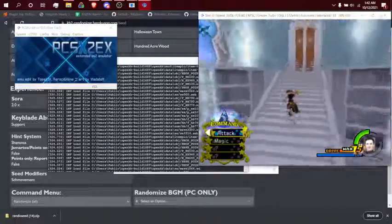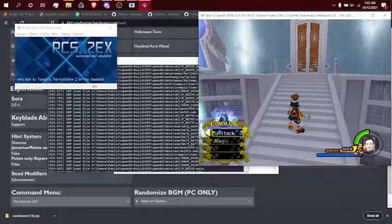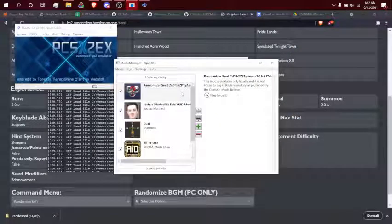Alright then. Yeah, that should be everything relevant for setting up OpenCage to play Kingdom Hearts 2 Final Mix Randomizer. If there's anything I missed in the video, just shoot me a DM — you'll probably see me on the Discord most of the time. I'm happy to answer questions to the best of my ability. I'm not very technical, so those sort of questions are better directed at the help channel, but if you just want some basic setup help, just follow the steps in this guide and you should be pretty okay. That's it — hope this helps, and good luck to everyone who's running the randomizer. I'll see you next time.